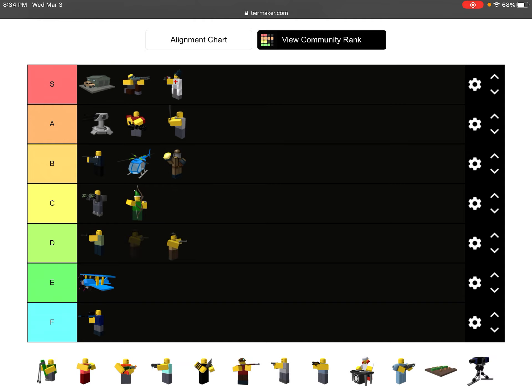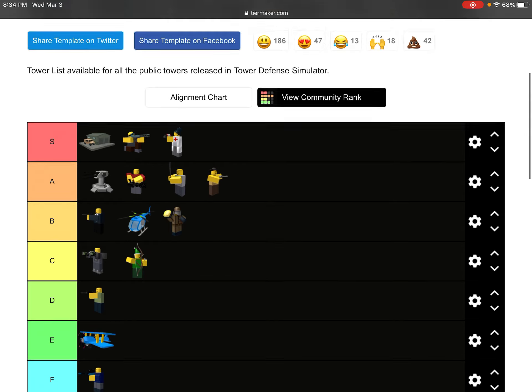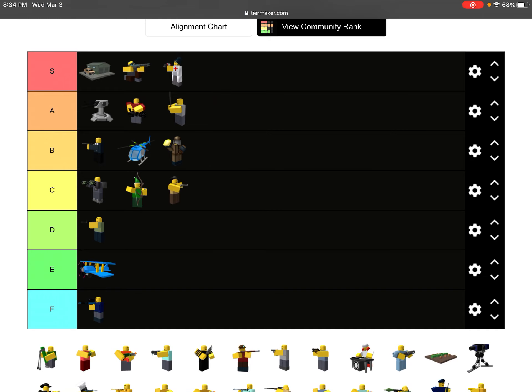Cowboy is going to be probably C. If you want to get the Cowboy, you need a lot of things — especially the Accelerator, Mini Gunner, or Ranger for that, and a farm. I've seen a lot of people have the Cowboy, and it's getting less rare because a lot of people are getting it. I think the Swarmer, Commando, Archer, and Gladiator are gonna get really rare because they're not in the game anymore.